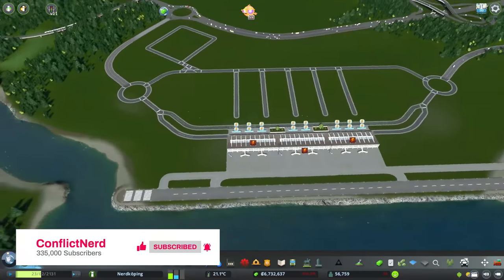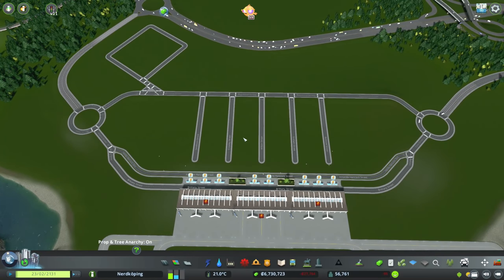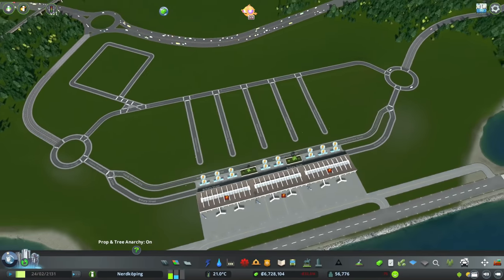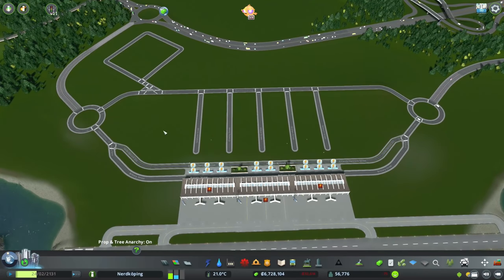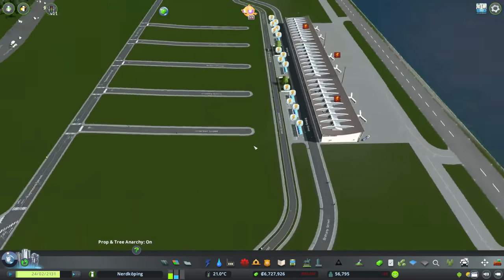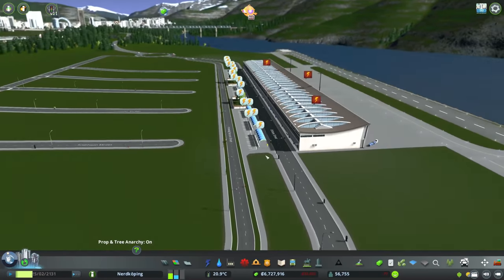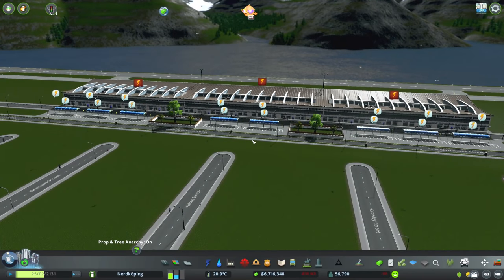I've gone ahead and put in some roads and a couple of other things. For the most part it's mostly just the roads. Some of these are kind of temporary — the roads going across the middle, for example, are kind of temporary. Some of it isn't. The taxi stands are probably going to stay and the parking lots are going to stay because I kind of like the way that looks.